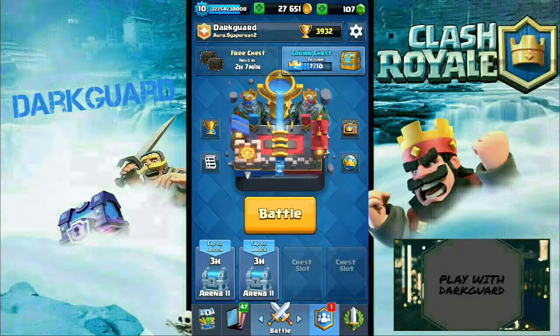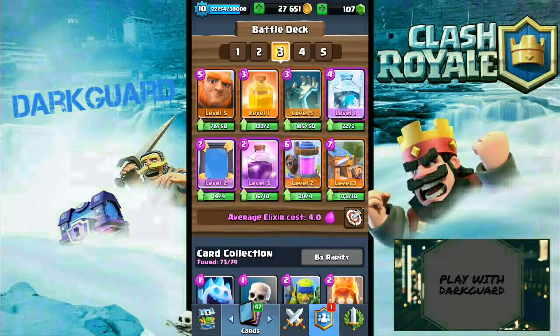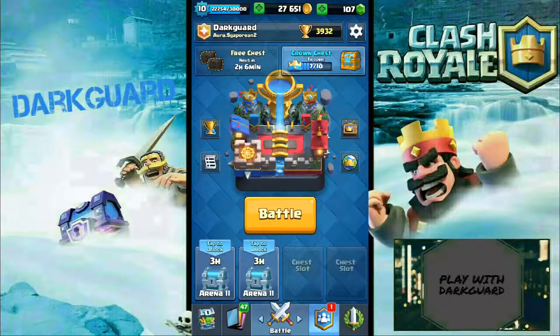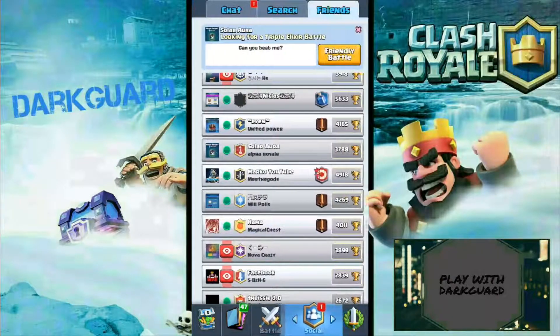What's going on guys, welcome back to the video with Clash with Dung. In this video we will be doing the Most Bats challenge, and we are using the giant, hill spell, tombstone, freeze, mirror, rage elixir, palm, barbarian hut — all these will help to accumulate bats. A shoutout to Solar Aura, he's been helping me do all these videos. Without further ado, let's get straight into the video.